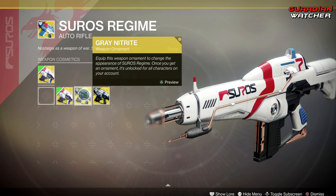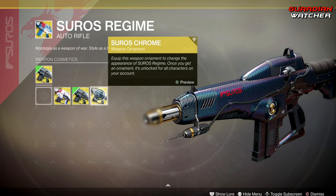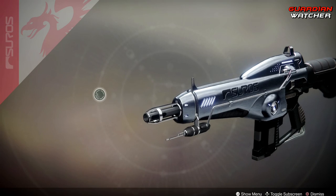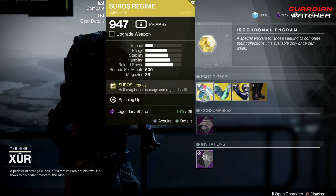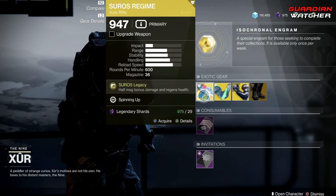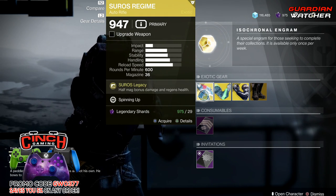Then we have Gray Nitrite, and last but not least, Suros Chrome — which I'll admit probably looks the best; gives a nice little brushed finish, I really like it. So if you guys do not have this exotic, go ahead and get it. It's a decent exotic in PvE and it does kind of creep up on you in PvP.